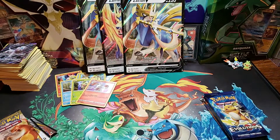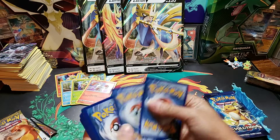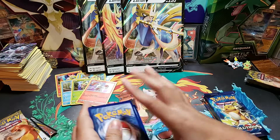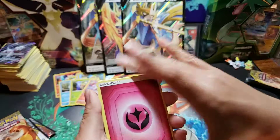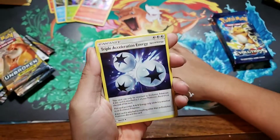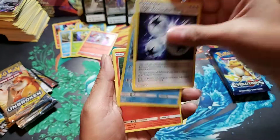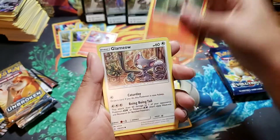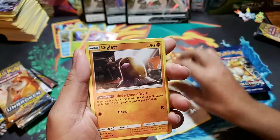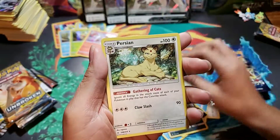There's the code card. Energy. Triple XL energy, a Tentacruel, Saladit, Diglett, Poliwag, Inkay, Murkrow, and a Persian. Rare.